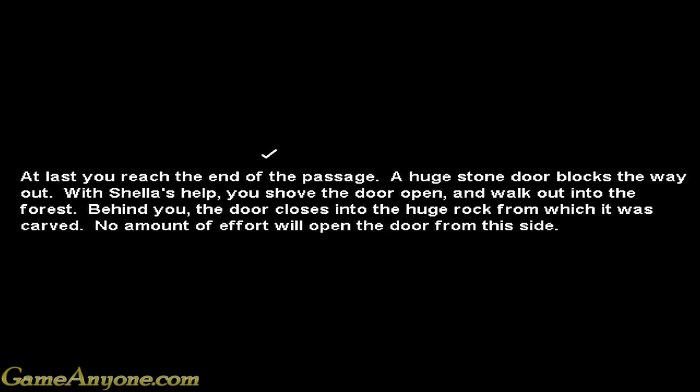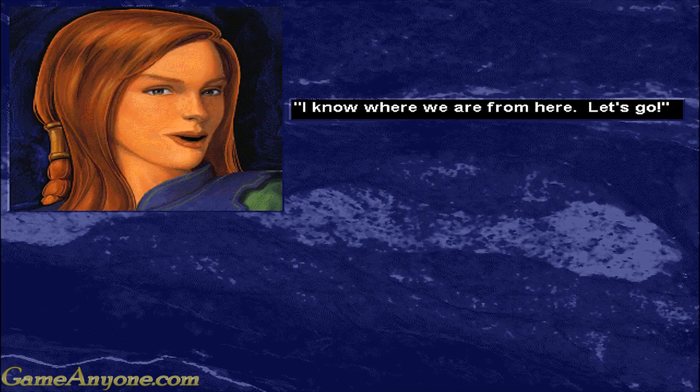At last you reach the end of the passage - a huge stone door blocks the way out. With Shela's help you shove the door open and walk out into the forest. Behind you the door closes into the huge rock from which it was carved. No amount of effort will open the door from this side. 'I know where we are from here - let's go.'